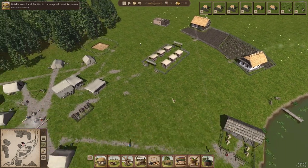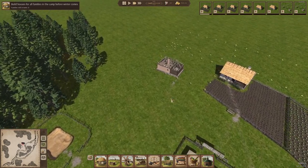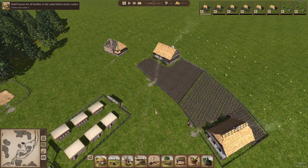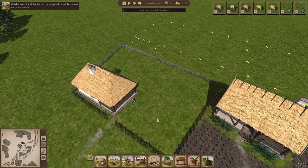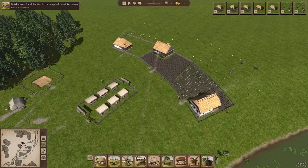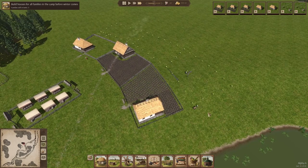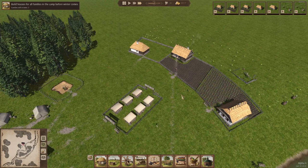Nothing much else we can do right now except wait for these houses, so I'll speed it up. There's number four — excellent. Are they going to start on their garden? Where's the lady of the house? She's working. He's at the forestry. So maybe they won't make a garden right away because they're both employed — interesting. The kids don't know what they're doing. Come on, plant your garden.